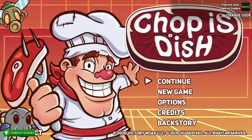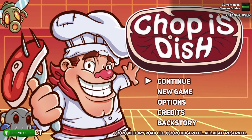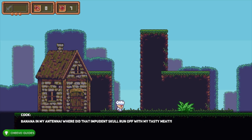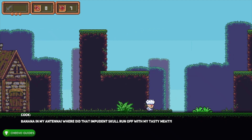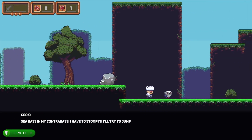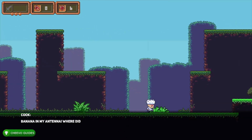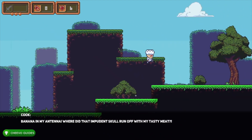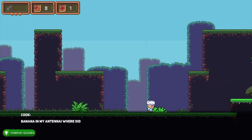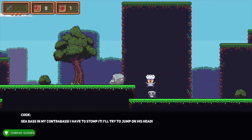For the final achievement, go to New Game — there's an achievement for getting a game over. Start a new game without the cheat code activated; you can tell because you'll have seven lives on the upper left. Simply walk into the first enemy seven times until you lose all seven hearts. This triggers the game over screen and unlocks your final achievement. That completes the full 1000 Gamerscore or platinum trophy.